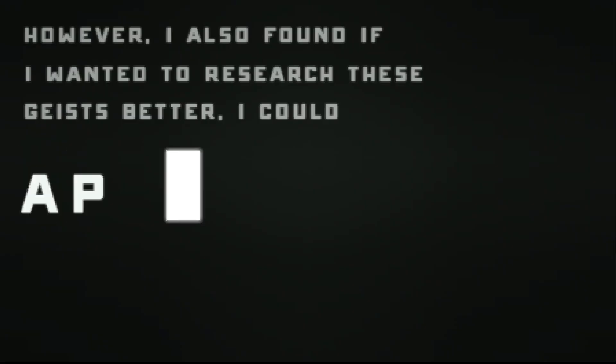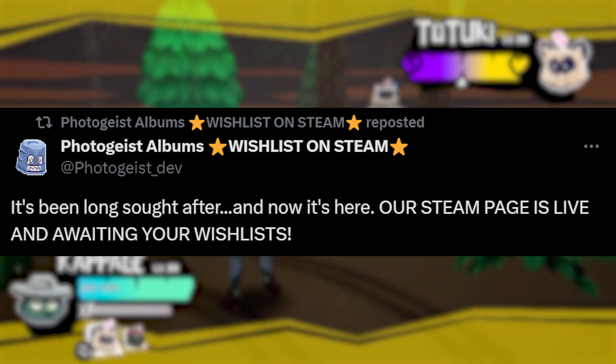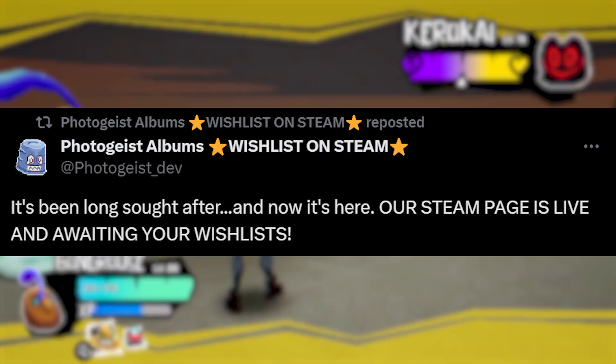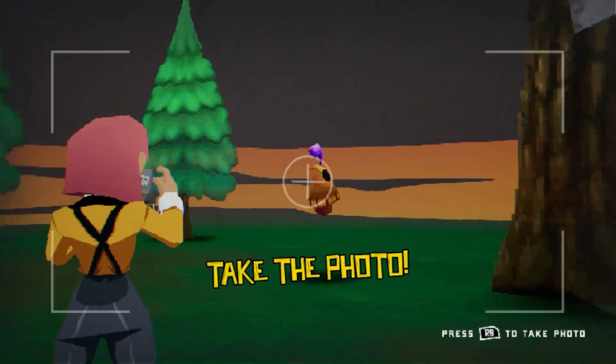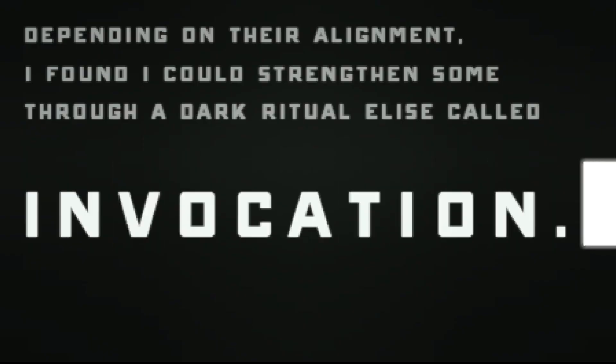The developers dropped a major announcement on Twitter. Check this out: 'It's been a long sought after and now it's here — our Steam page is live and awaiting your wishlist.' That's right, you can now wishlist Photo Guys Albums on Steam, so head over to their Steam page and show some love.